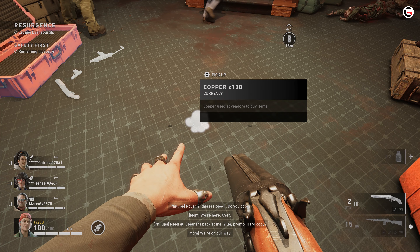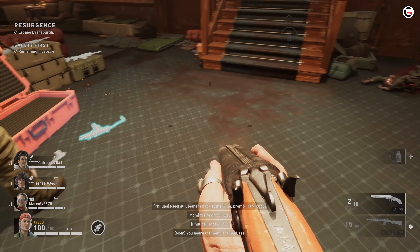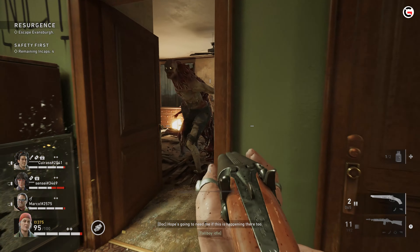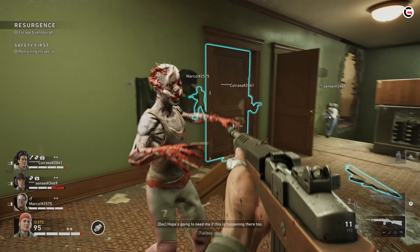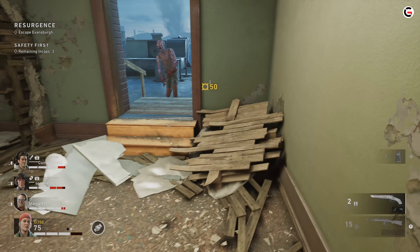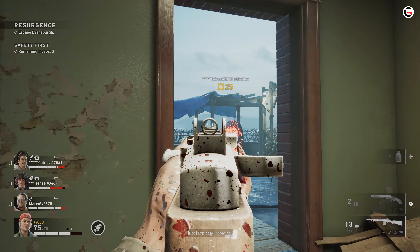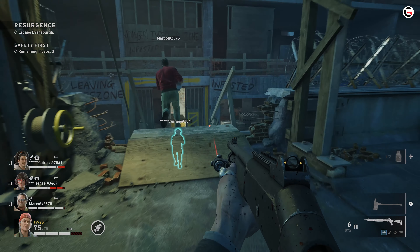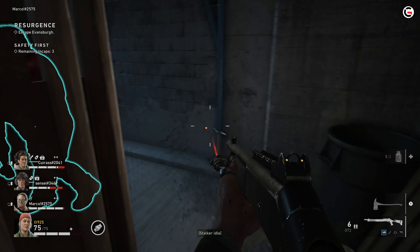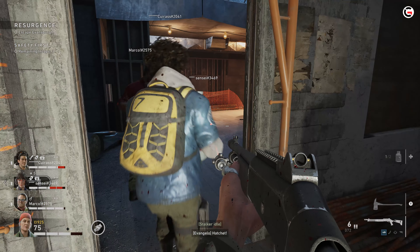Completing challenges rewards players with copper, which is the currency spent during the run to buy weapons, supplies, ammo, and so on at every safe house. Back 4 Blood is a vibrant-looking game running on the Unreal Engine 4. If you're looking for jump scares or a survival horror experience, you won't find it here. While the Ridden do sound creepy off in the distance and around corners, the game is not trying to be scary to begin with. I like the colorful look of the game — it makes things easy to stand out. Darker levels do not actually look so dark, and it's easy to see where you're going and what you're shooting, unless of course you got unlucky with the Mist Corruption card.